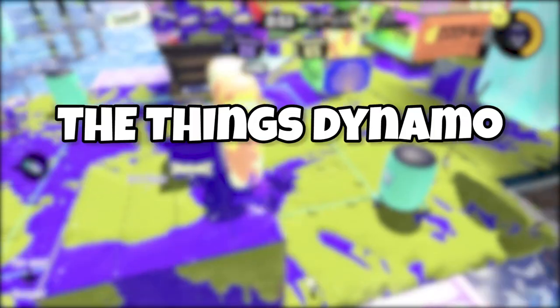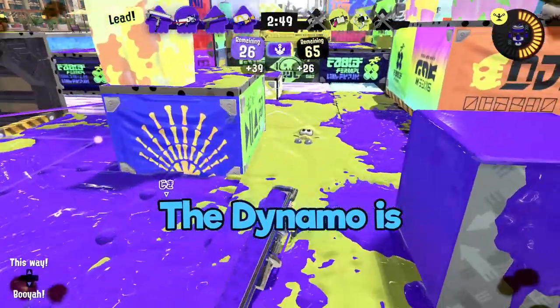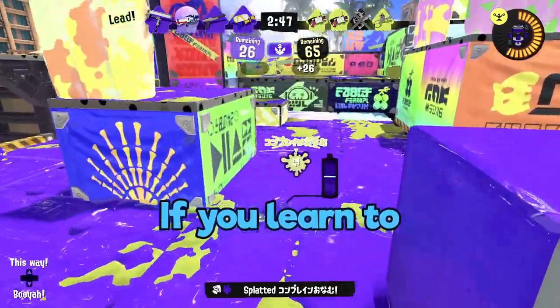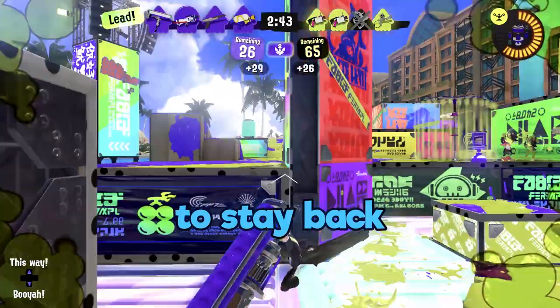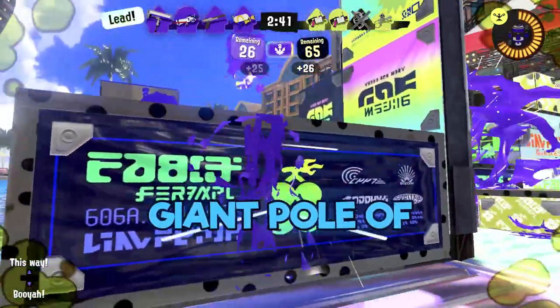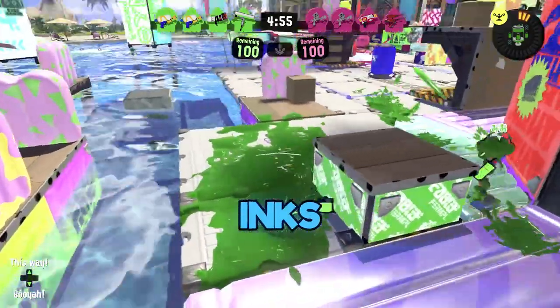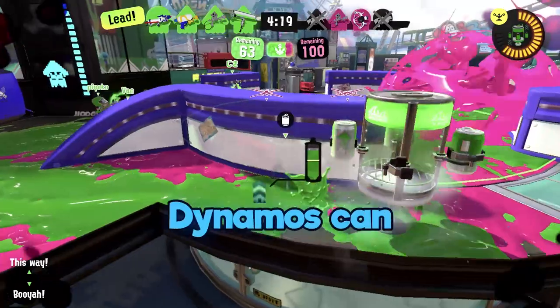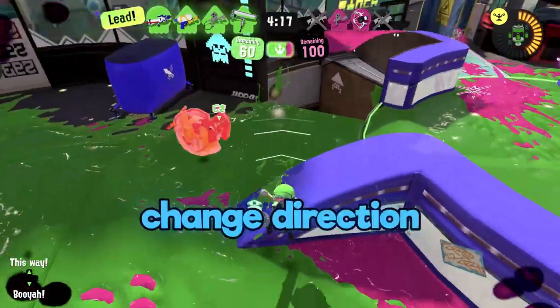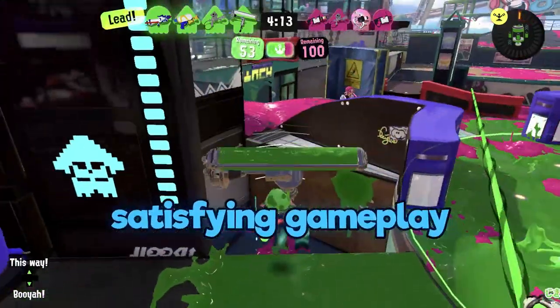Part 2: The things Dynamo rocks at. Intimidation — the Dynamo is impressive. If you learn to land your swings, people will be forced to stay back from your giant pole of death. Versatility — this baby inks especially more than the other rollers, has range, and Dynamos can change direction while flicking for some really satisfying gameplay.